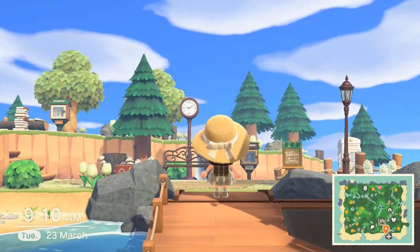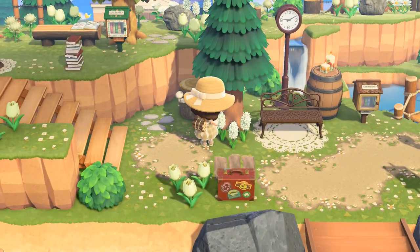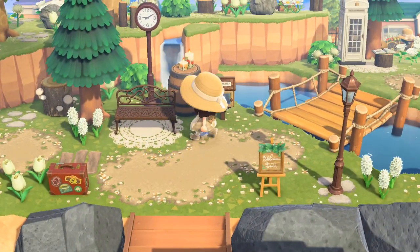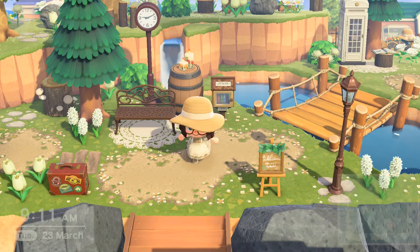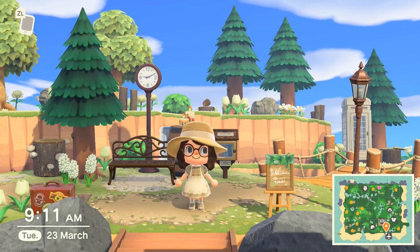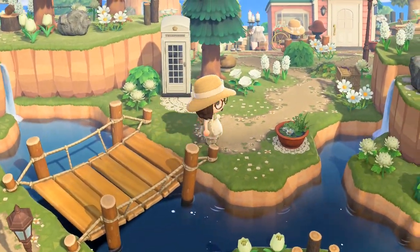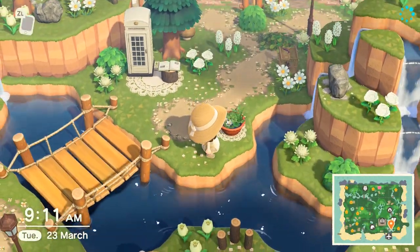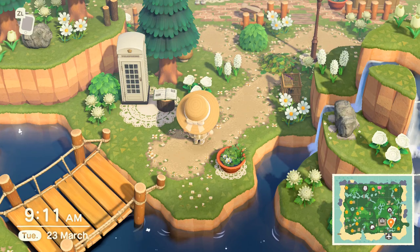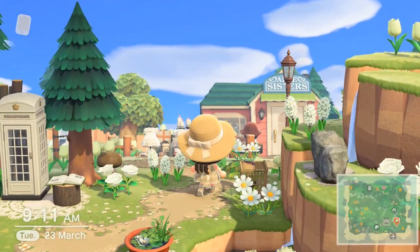This is my island entrance — it feels quite simple now but I still really like it. For my island entrance we have a bench, some barrels which you'll see a lot throughout the island, the wedding welcome board, Rover's suitcase, and then a little cliff with some trees. There is a little mini waterfall, and over to the right a diagonal bridge over this waterway. Then we have some more cliffs and our phone box just in case you've lost your mobile.